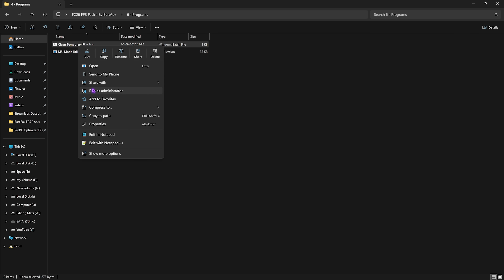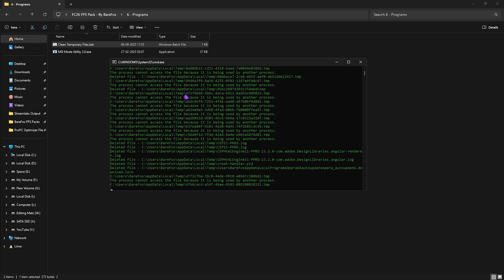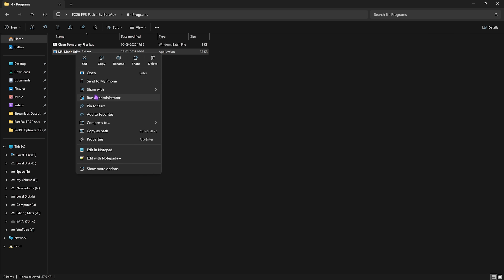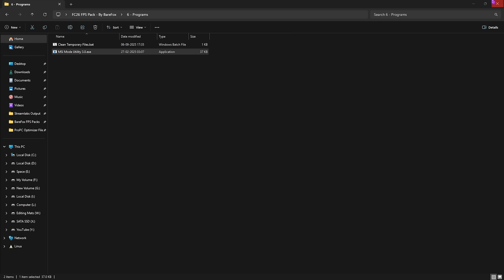The sixth folder is Useful Programs. First is Clean Temporary Files — right-click and run as administrator, press Enter, and all temp files will be cleaned. Second is MSI Mode Utility 3.0 — right-click and run as administrator. Find your GPU in the list, click the MSI button next to it, and set the interrupt priority to High. This allows your graphics card to handle interrupts at higher priority, maximizing your FPS.